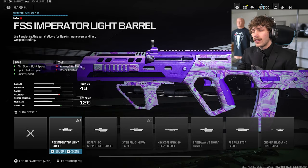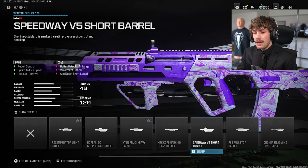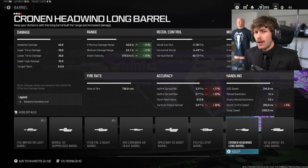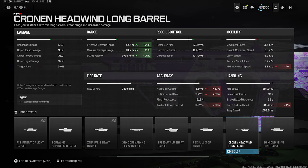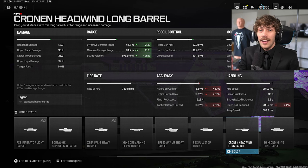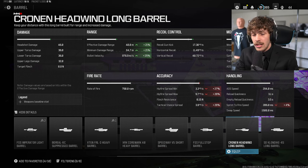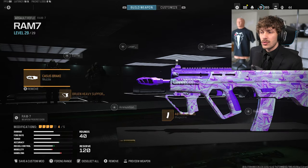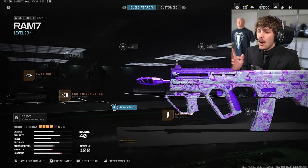If you want to increase damage range, add the Cronin Headwind Long Barrel — this was also in my last RAM build video. It increases effective damage range so your four-shot kill goes up to 40 meters, which is very good and why this gun is meta in Warzone. If you're using this in Warzone, add the barrel; for regular multiplayer I'm not running it since we lose some mobility.